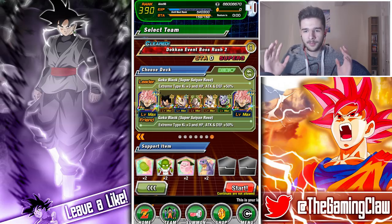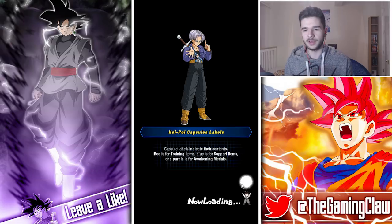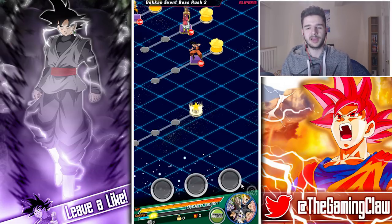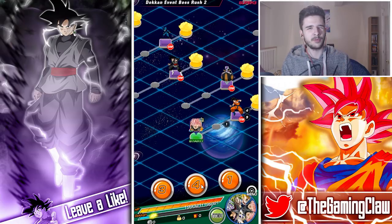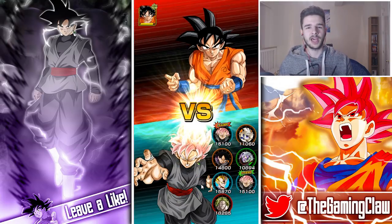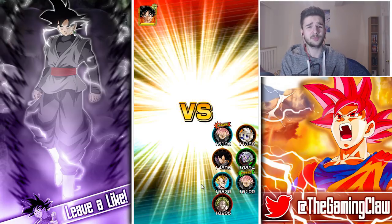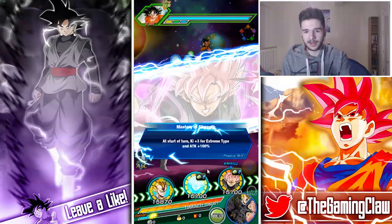Some of you are probably wondering where Cooler is. Unfortunately I didn't manage to pull him. Even if I did, I don't really know who I would replace in this team because of what they provide and how many potential system buffs they have. Goku Black is pretty important to making this team work just because he gives that free key, and he links up super well.